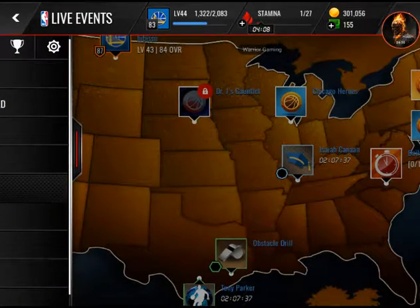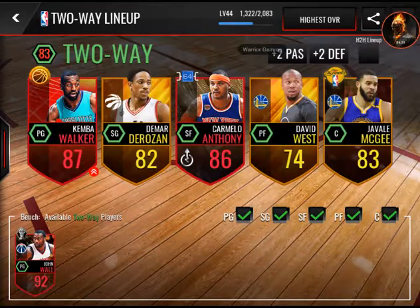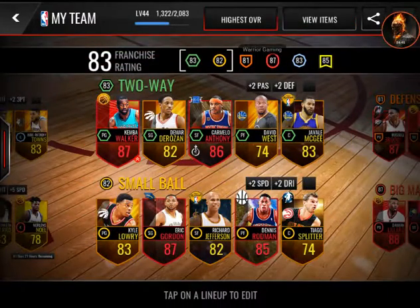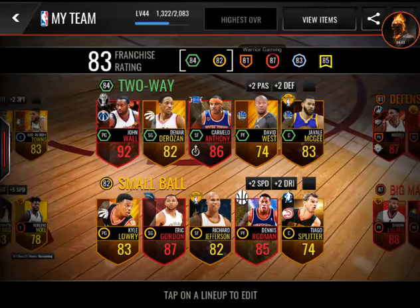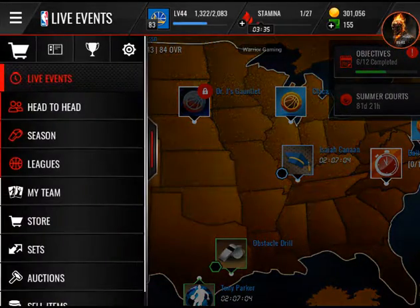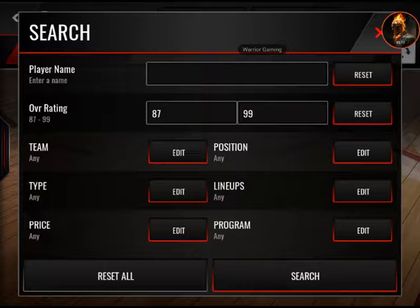So let me go to my team. He goes in a two-way lineup. Should I sell my Khris Middleton? I don't know if I should sell the 87 Khris Middleton. Let me see on the auction block how much he goes for, then I'm going to decide if I should sell him. He may be going for about 80k or something like that.